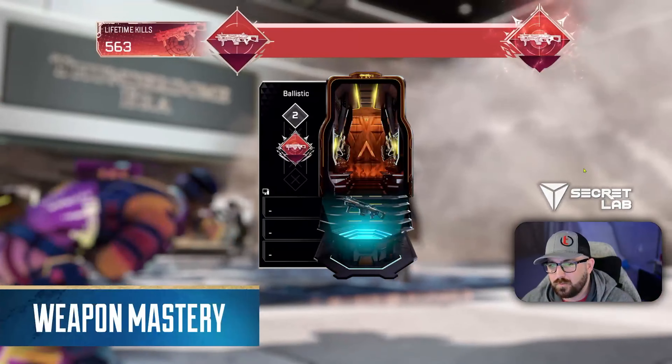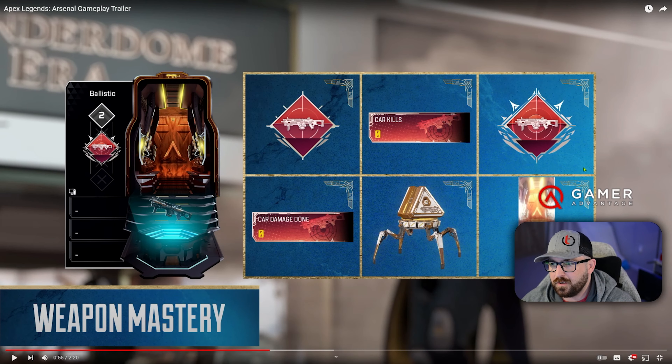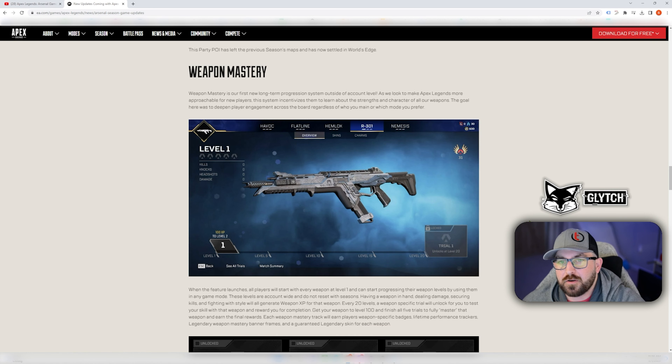All right, so Weapon Mastery. You're going to be able to get badges — you'll get badges, you'll get trackers, and then damage done and kills will give you a multi-level badge. You'll get Apex Packs, and then what looks like a backdrop. Pretty cool. So Weapon Mastery.